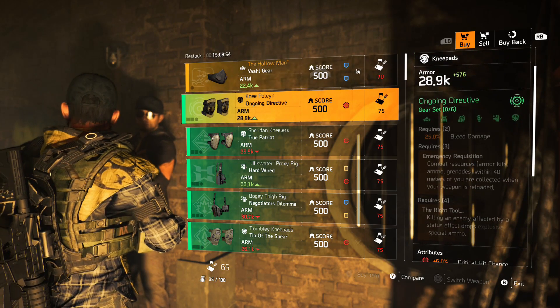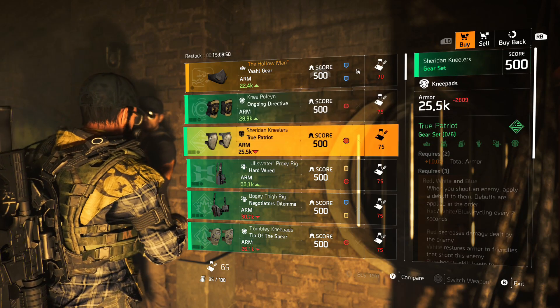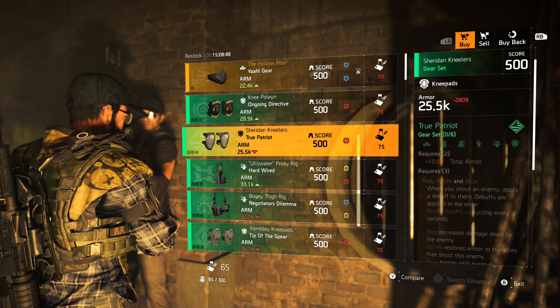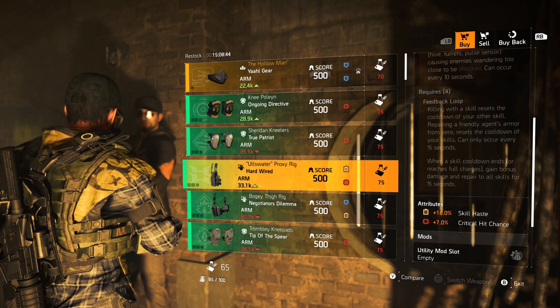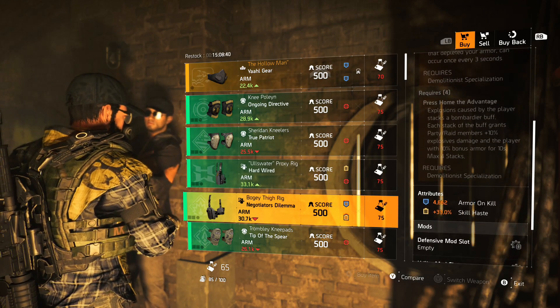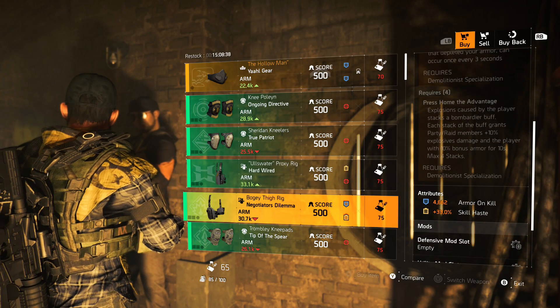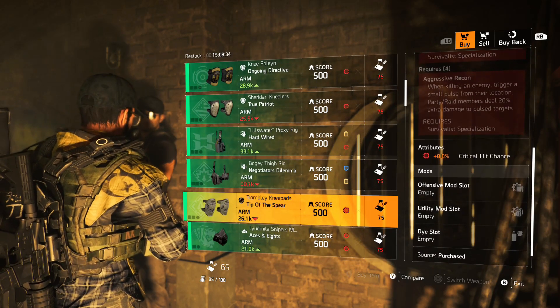Next we have Ongoing Directive Kneepads with 6% crit chance. Then we have True Patriot Kneepads with 8.5% crit chance. Then we have Hardwire Holster with 16% skill haste and 7% crit chance. Next we have Negotiator's Dilemma Holster with 4,662 armor on kill and 33% skill haste. Then we have Tip of the Spear Kneepads with 8% crit chance.